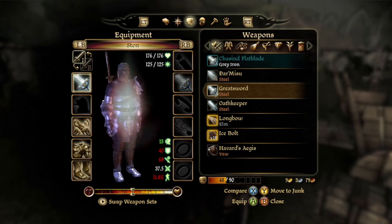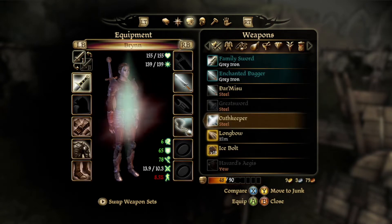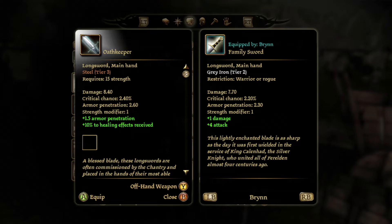That great sword is definitely not as good as the Chastened Blade — even though it has plus one melee critical chance and armor penetration. We'll sell that. Oathkeeper — whoa, this has a rune slot! It's a lot better. Plus ten percent to healing effects received. I don't recall where we got this weapon — it just suddenly appeared in our inventory.